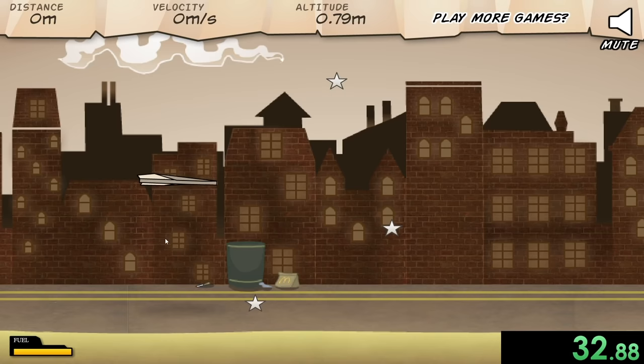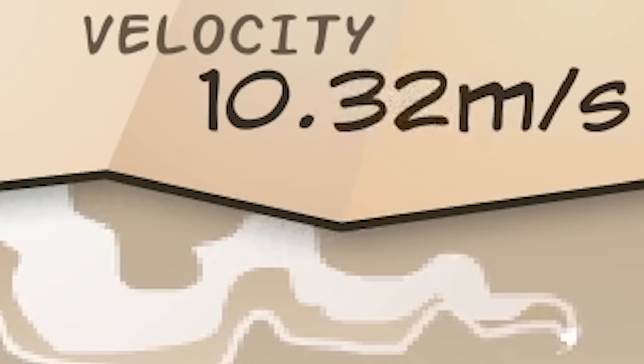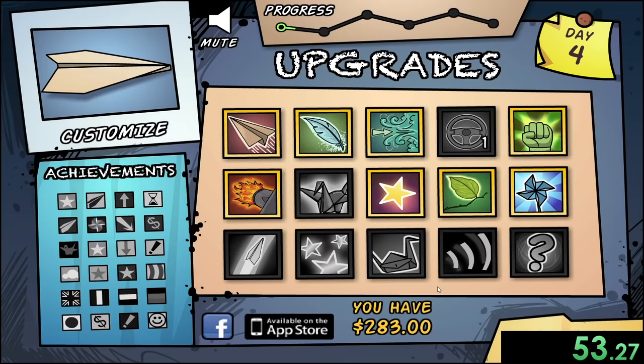Now we're just going to grind out a little bit of money for now. Basically how you want to speedrun this game is you want to keep as fast a velocity as possible. You can see my velocity in the top right — we're going eight meters per second — but we can lose or gain velocity as we go, so I just want to make sure it stays as high as possible.